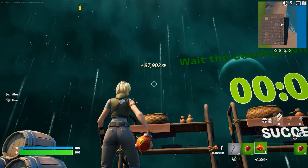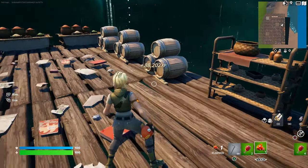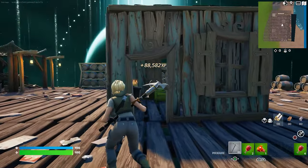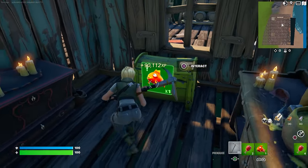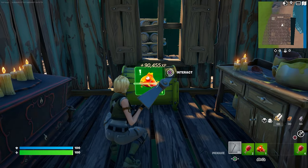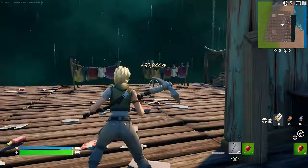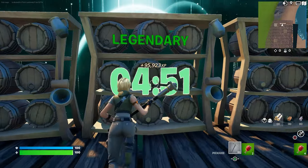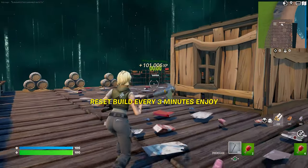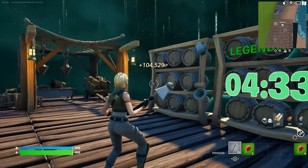Once you guys see the fish, literally just stand here and spam your grab button so that you have it in your inventory. Do not drop it or else it will probably disappear. Once you've done that, follow me inside of this hut in the middle — it's very easy to find, just go to the middle. On this kind of treasure chest, there's going to be a button that says interact. Click on it and the fish will leave your inventory, which is normal. You'll then be granted a bit more AFK XP. You'll see in front of these barrels there is now a five-minute timer — just wait for this to end.